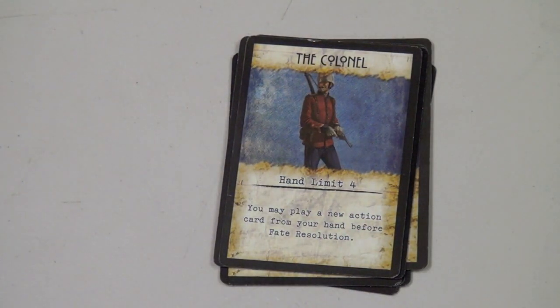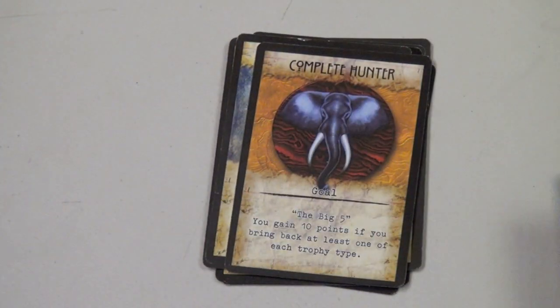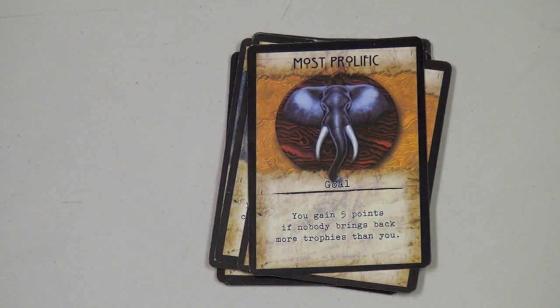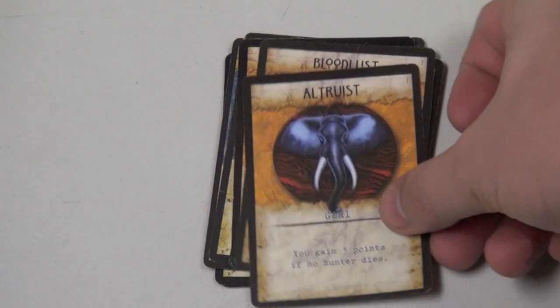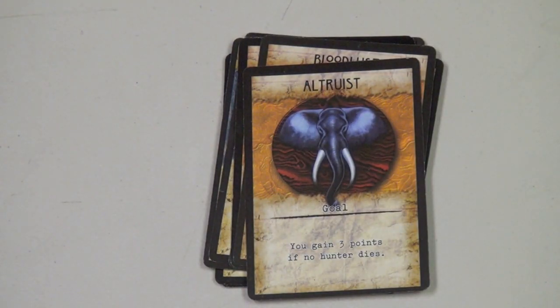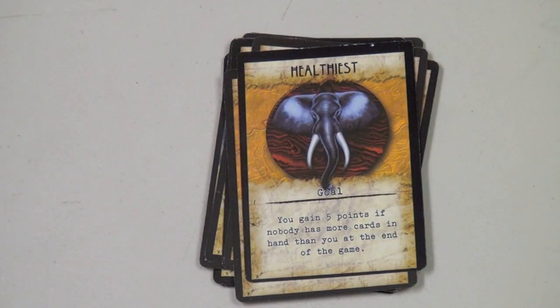At the beginning of the game, each player is given two goal cards — goals that give you extra points at the end of the game. You choose one. For example: gain three points for each hunter that dies, gain three points if no hunter dies, or gain five points if nobody has more cards in hand than you at the end of the game. It's an interesting set of choices.